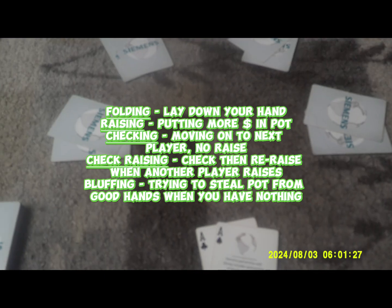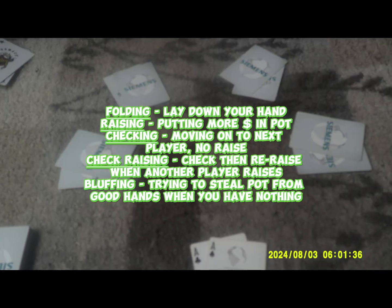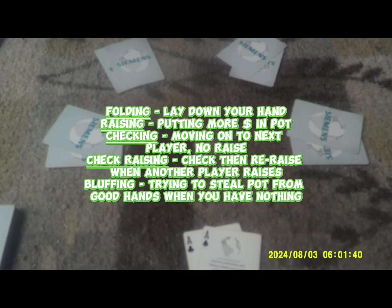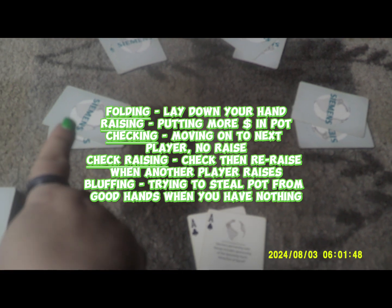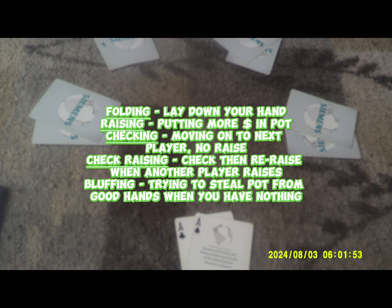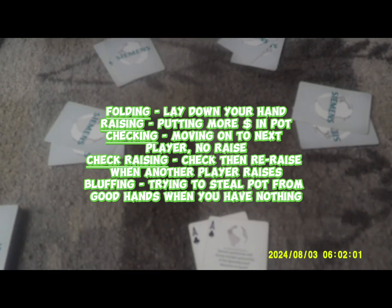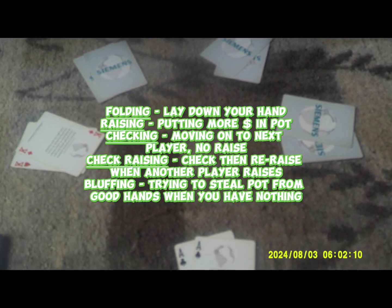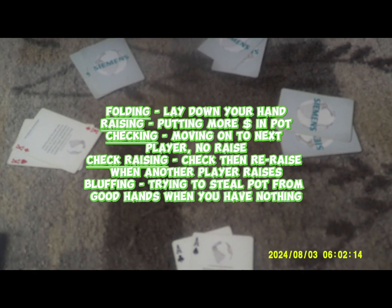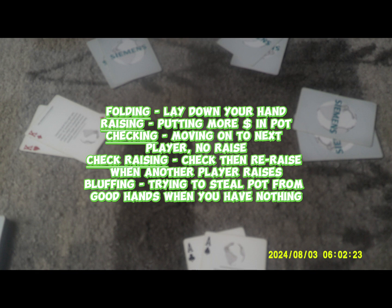Checking is moving on to the next player or card at the end of the round without adding any more money. If I don't want to bet, I can just check and it goes to the next person — however, if they do bet money, then you'll have to match what they bet. Check-raising is when you check and the next player bets money, and then you follow with a bigger raise. For example: you check with aces, the next player throws in five dollars, and when it comes back to you, you match the five and add an additional ten — that's check-raising.